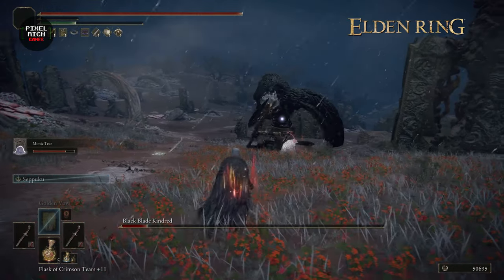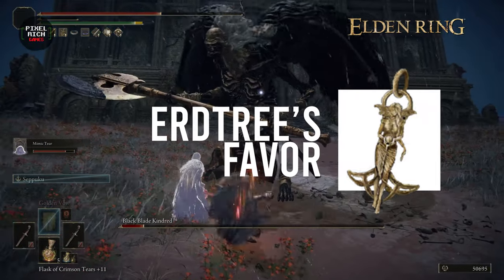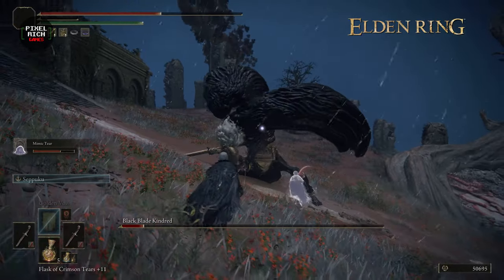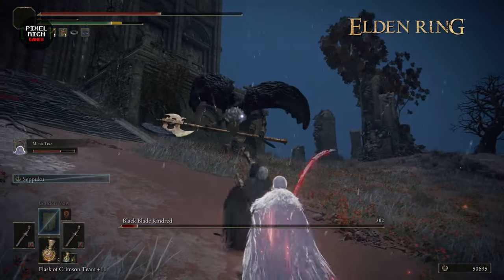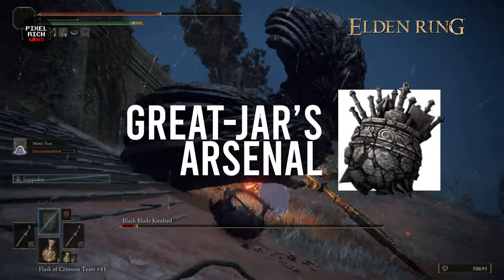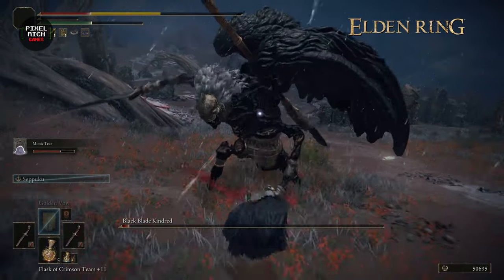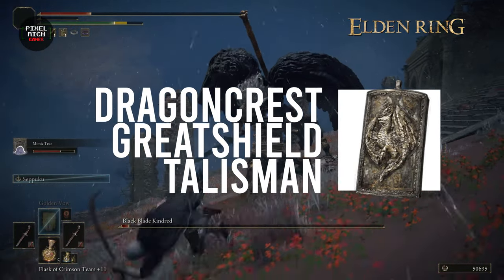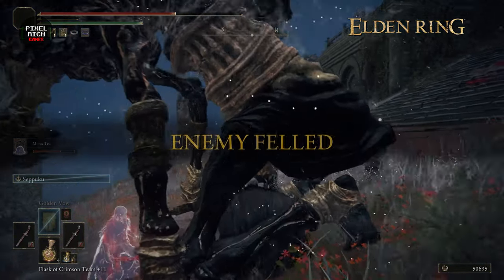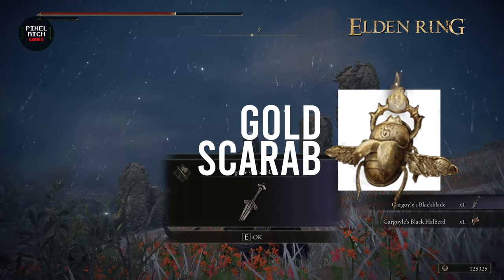Another solid option for this build is Erdtree's Favor, that increases HP by 3%, stamina by 6.75%, and equip load by 5%. If you choose to go with heavier armor, you can go with the Great Jar's Arsenal that raises equip load by 19%. If you feel squishy, try running the Dragon Crest Greatshield Talisman that reduces physical damage received by 20%. Or you can simply go with the Golden Scarab to get 20% more runes from defeated enemies.